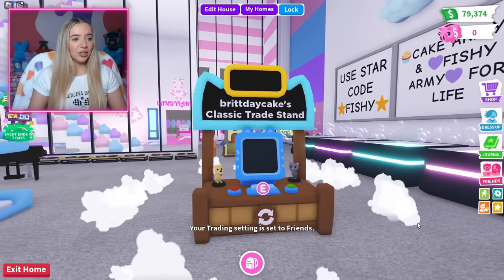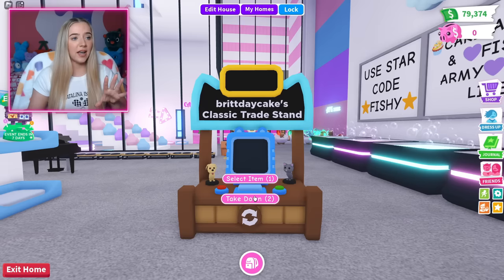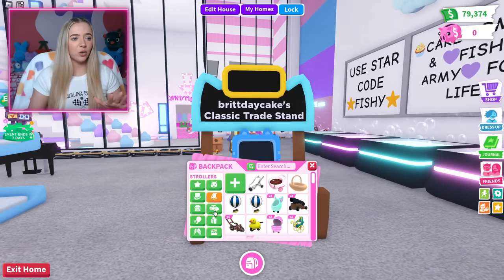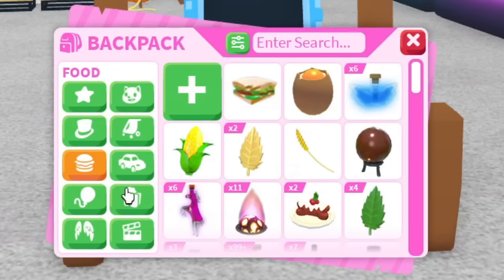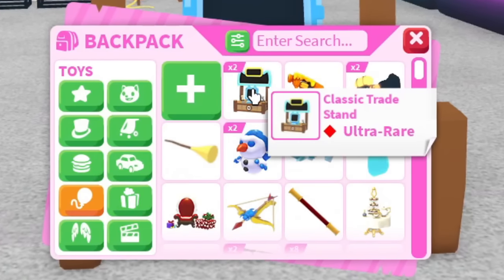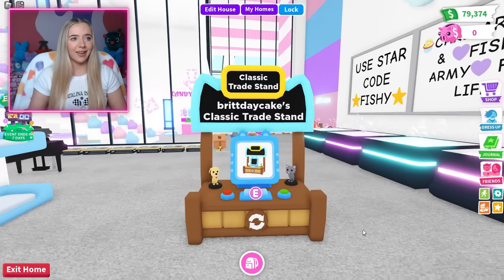Before we go and trade them, let's just place one inside my house. It's set to friends. You can trade anything in your inventory — I could put a pet, I could put an item. So why not put the trade stand itself? People are going to be able to come up to my trade stand and offer for the thing that I'm trading.